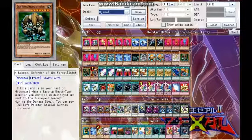Then we have Green Baboon, Defender of the Forest. If this card is in your hand or graveyard, when a face-up Beast-type gets destroyed and sent to the graveyard, pay 1,000 life points and bring it out from the graveyard. You instantly have access to a level 7, 2,600 attack point monster, and we have two of them.